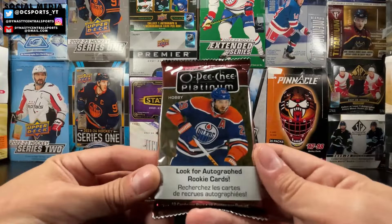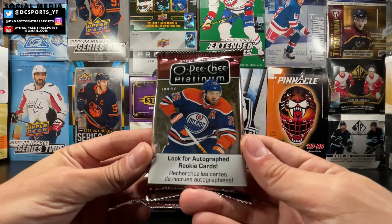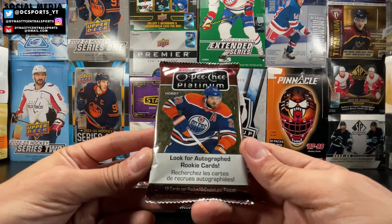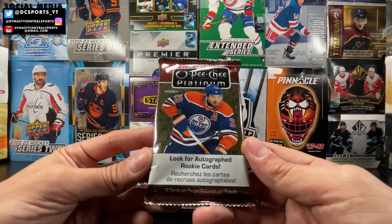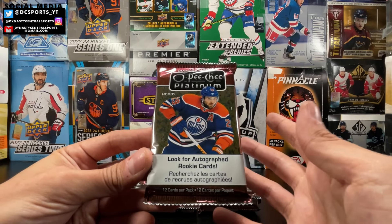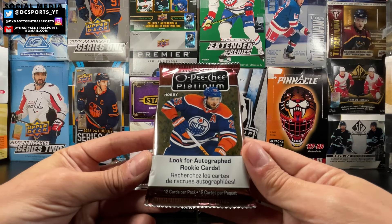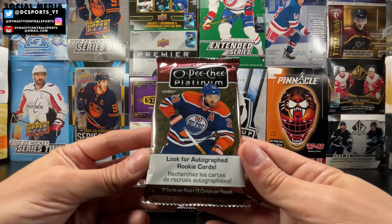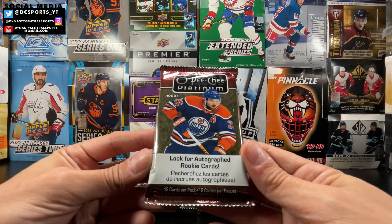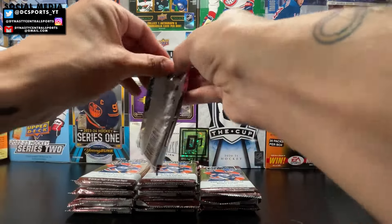The big name rookies we're chasing: Juraj Slafkovsky has a great playing game, lots of potential. Marco Rossi is in here, Owen Power, Matty Beniers, Shane Wright still has a little love. Wyatt Johnston — one of the best young players to play for the Dallas Stars in a long time since Mike Modano. These are some shiny cards, let's get ripped. 2223 OPG Platinum.